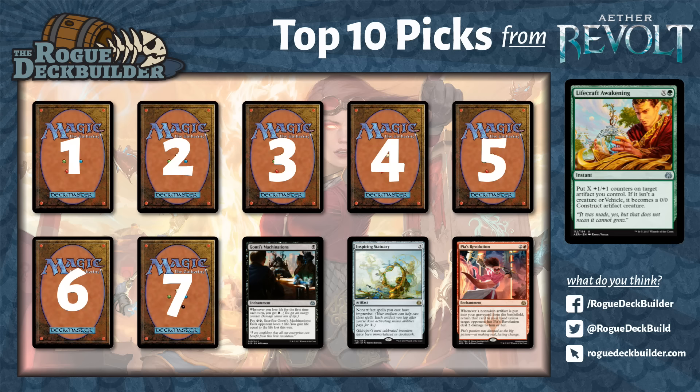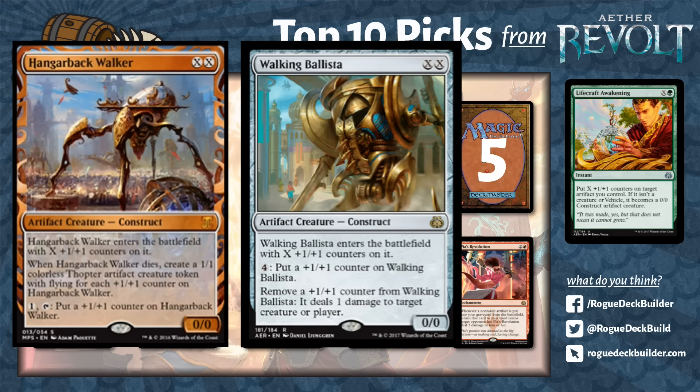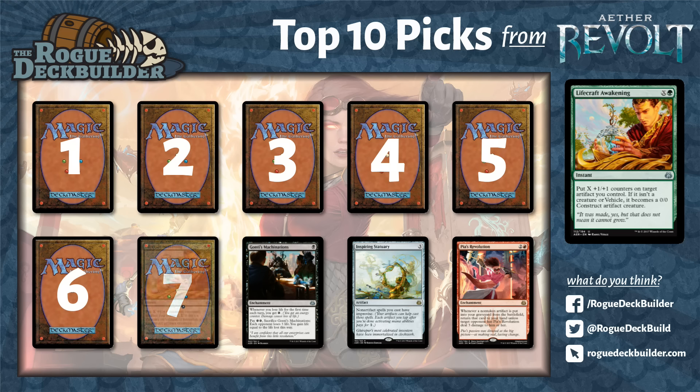Traditionally green is probably the least thought of color that works with artifacts. So there's a lot of ways to destroy artifacts but not a lot of ways to enable them. Hardened Scales is even relevant here, but you'd have to go all in on artifacts — which actually might not be too much of a stretch with the amount of constructs using +1/+1 counters, especially Hangarback Walker. There's also the Walking Ballista spoiled in this set, which wants +1/+1 counters and can remove one to deal damage. It's not even bad to put on a vehicle, since counters stick around even without permanent animation. Darksteel Citadel or Darksteel Ingot to have an indestructible creature — these counters stick around, and that is the key.